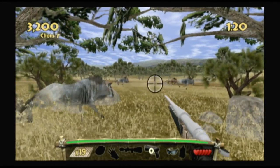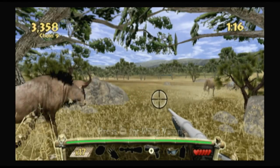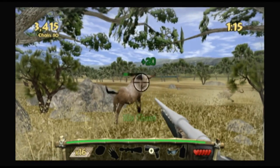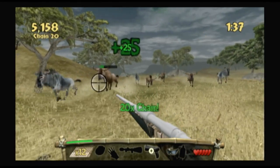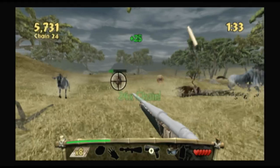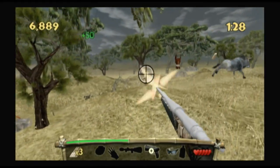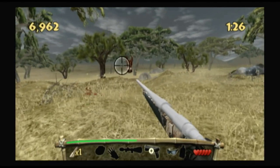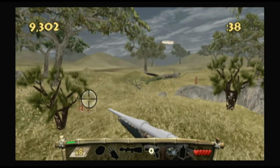One of two Super Slam Hunting titles currently available, this one obviously takes place in Africa. You travel from the continent's vast savannas to its dense jungles on a pointer-controlled safari, hunting everything from wildebeests to even tiny meerkats. I typically avoid the debate over the virtual slaying of endangered animals, but pumping buckshot into a curious meerkat at point-blank range seems a bit unnecessary.